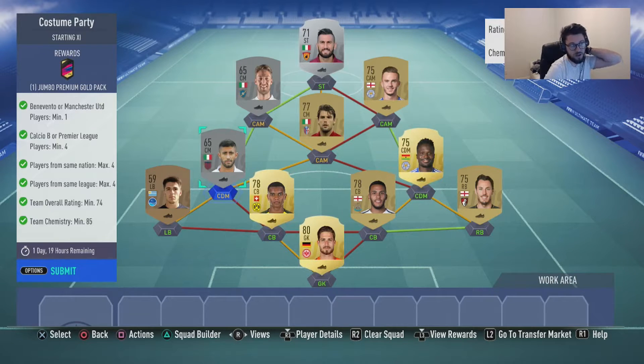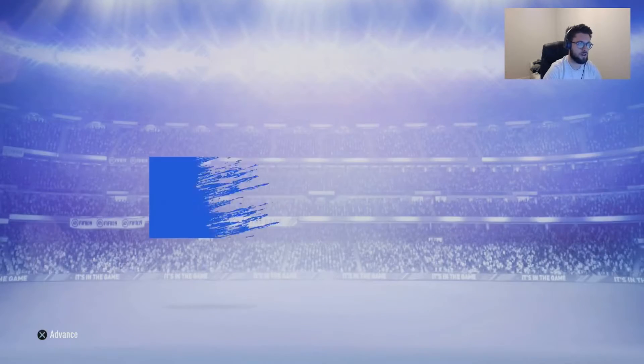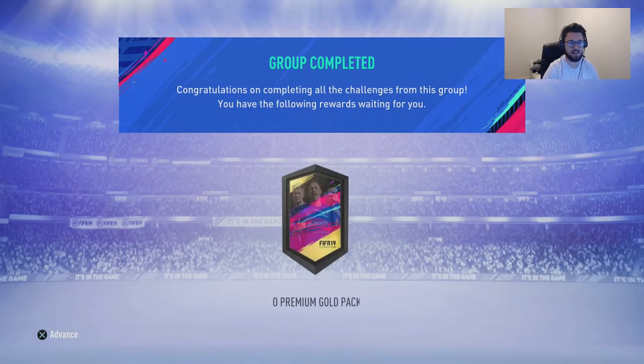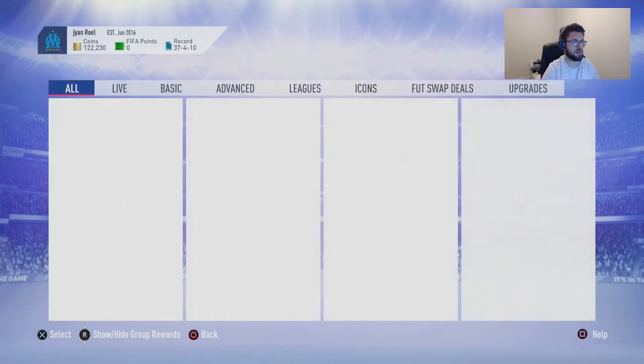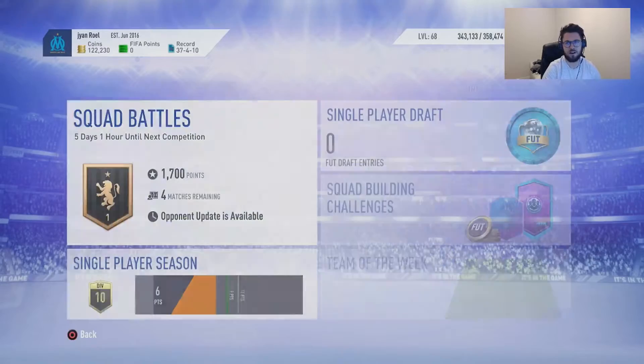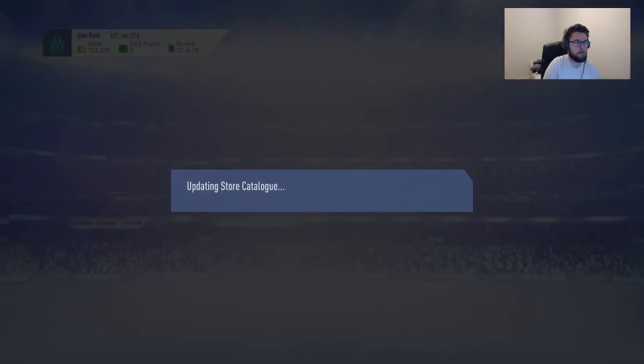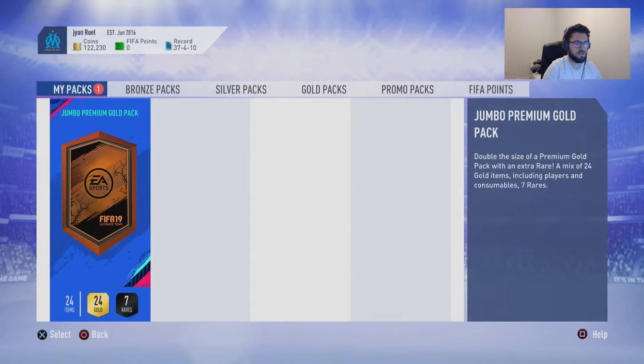Which is pretty good to be honest with you. So we'll submit that. You can probably do this on the cheap — if you've got anyone in your club, literally check if there's anyone you can use. A couple of players, even if they link strongly together, will make it a little bit cheaper. So we'll open up this pack and see what we get — a 15k Jumbo Premium Gold Pack.